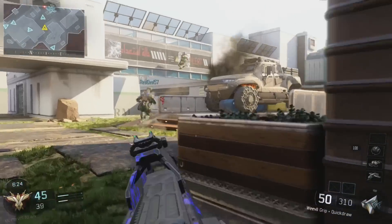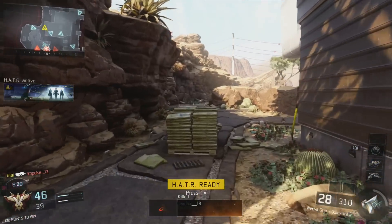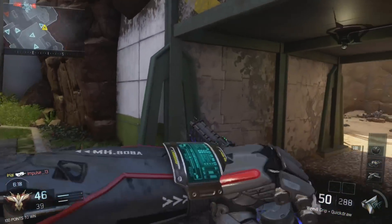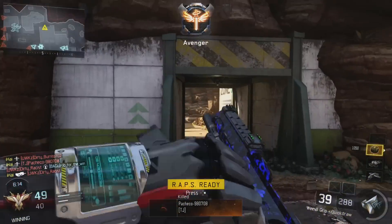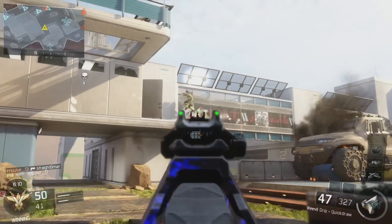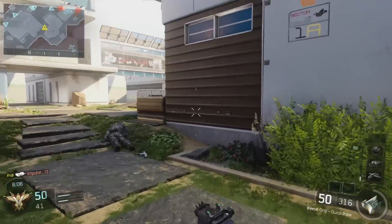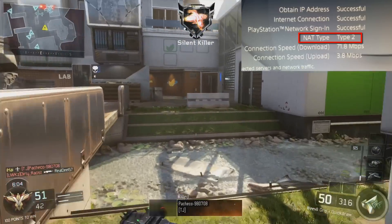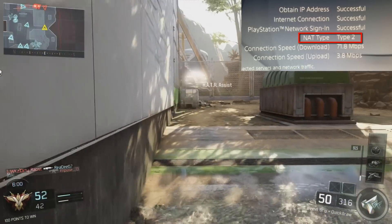By changing the NAT filtering option from secured to open, saving and applying my changes, and rebooting the router — when I ran my PS4 network test, not only did I finally receive the NAT type 2 option again, but I also noticed that my connection download and upload speeds were recorded to be much higher than I had ever experienced when running this test previously, especially the download speed.